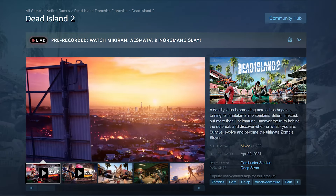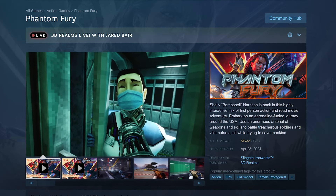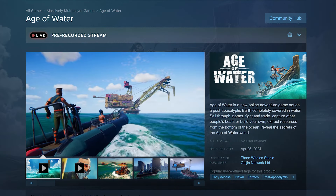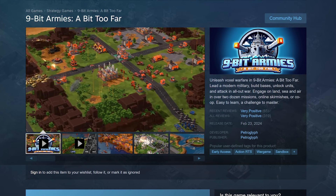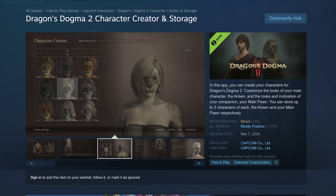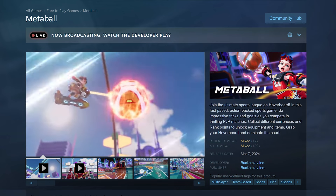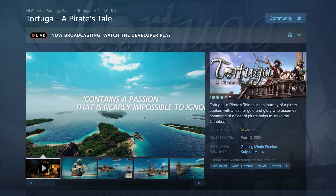Now for the Steam games: Dead Island 2, Bell Rite, Phantom Fury, Odd Sparks: An Automation Adventure, Age of Water — all new releases on Steam — along with Nine Bit Armies: A Bit Too Far, Dragon's Dogma 2 Character Creator and Storage, Islands of Insight, Meta Ball, Stargate Timekeepers, and Tortuga: A Pirate's Tale.